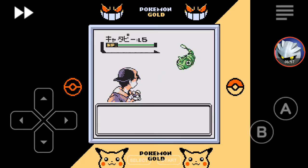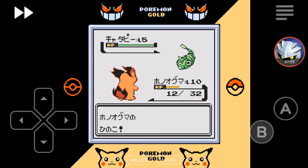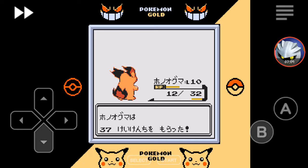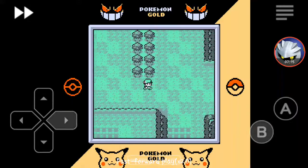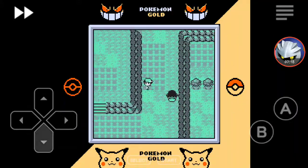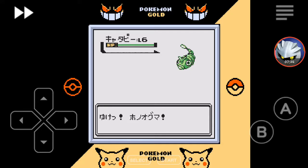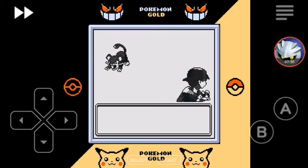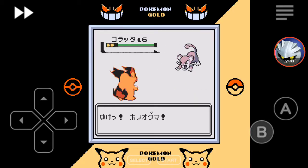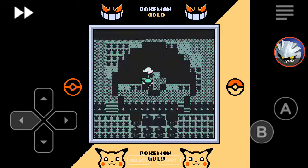There's a Caterpie. I don't know how long this video is going to last now that I think about it — probably should have planned that. Why do I keep trying to run? Doesn't seem as if there's any trainer battles in this demo, unless I've just been in the wrong place at the wrong time. Don't need a Rattata.